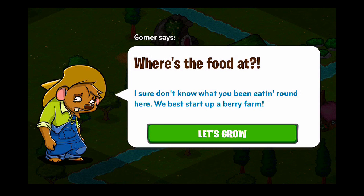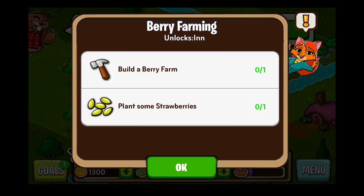I'll walk us through some hands-on gameplay here within Forestville. Just like a typical build-up game, we start off with some introductions to the characters. Here we have Gomer saying 'where's the food at? I sure don't know what you've been eating around here. Let's start a berry farm.' So we'll hit 'let's grow' and we get our new mission — that is to build a berry farm and plant some strawberries.